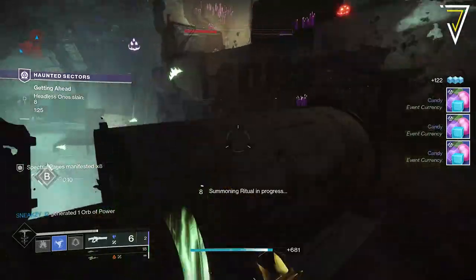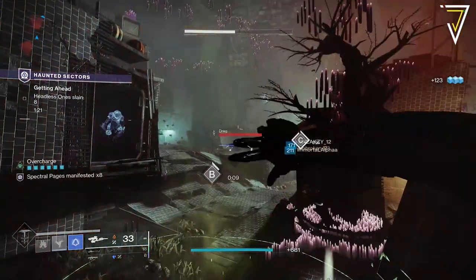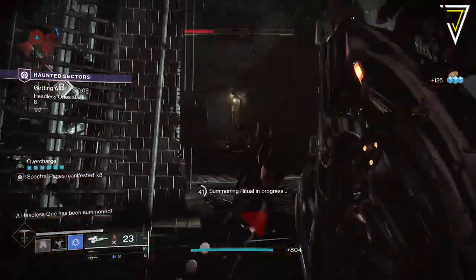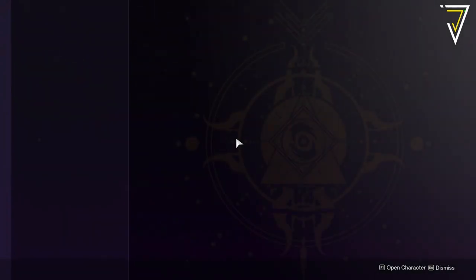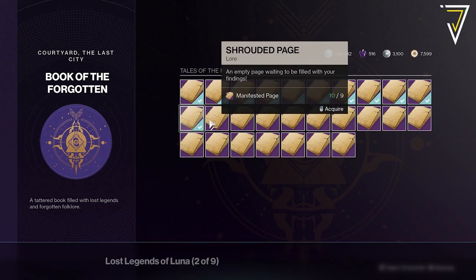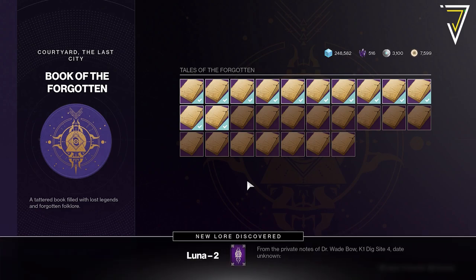You can hold up to 75 spectral pages at any one time, and regardless if you hit that cap or not you can jump into the Haunted Sectors. For every Headless One enemy that you defeat, this will convert the spectral page into a manifested page. There are some great methods to farm this as a fireteam, but in this video today we're focusing on the solo player. So if you're not able to get fireteams together but want to find the fastest and easiest way to earn these pages, let's jump straight into it.